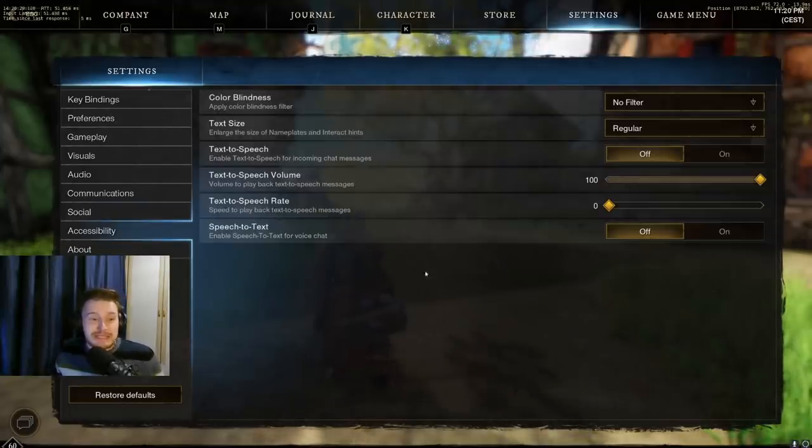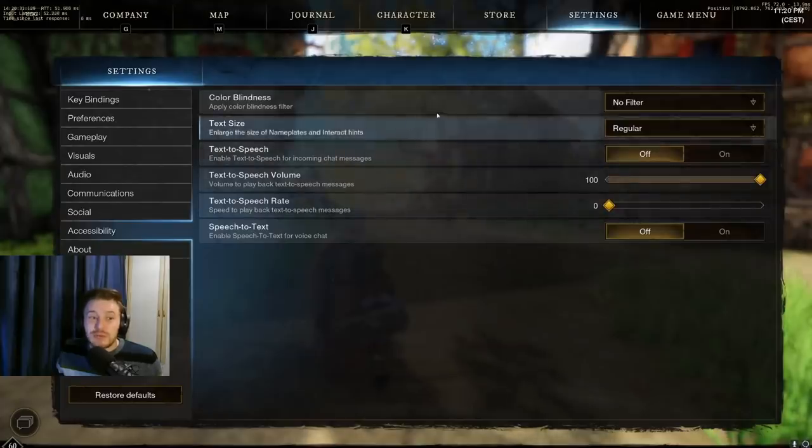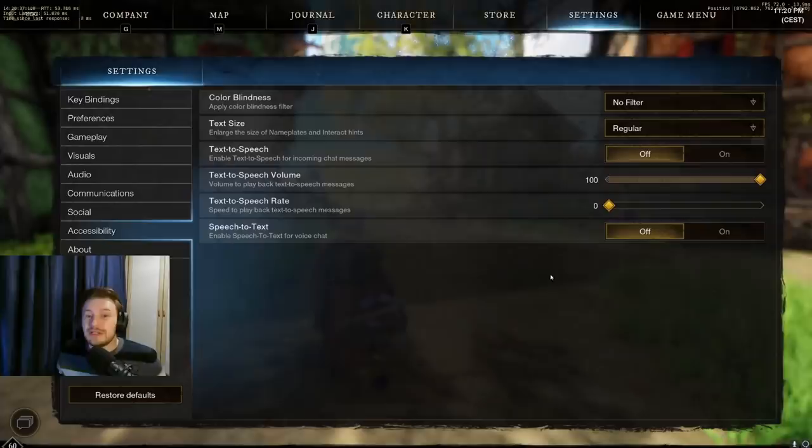Finally, on the accessibility tab, there are a few things you can tweak: colourblind filters, text size, text-to-speech, etc., which you can all have a mess around with should you feel the need or if it helps you out in any way.